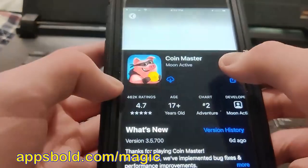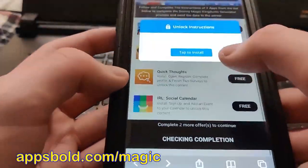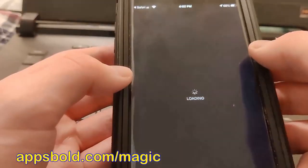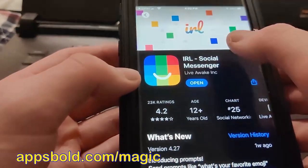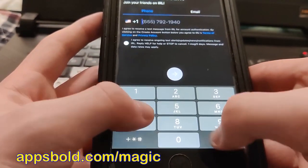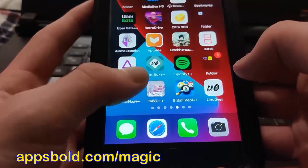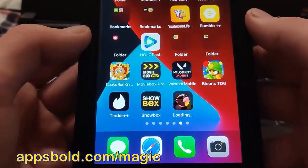While that app is downloading, I'm going to go back and get another app. For my second app I'm going to do the IRL Social Calendar - it takes me to the App Store again and I download it. I open it up and do some basic interactions. Now I'm going to do the other app, which is Coin Master, and give it a minute to finish downloading.